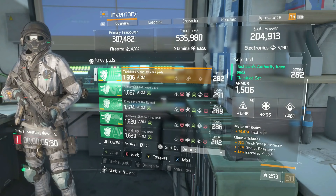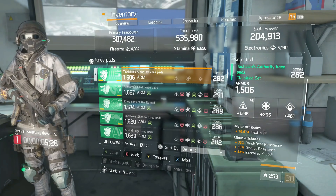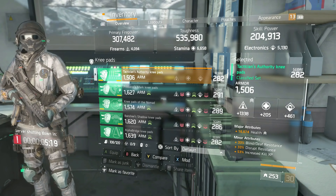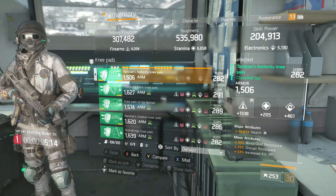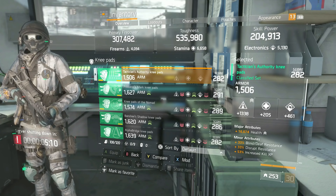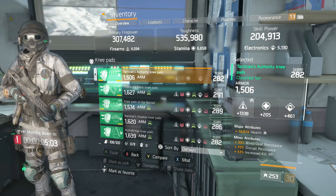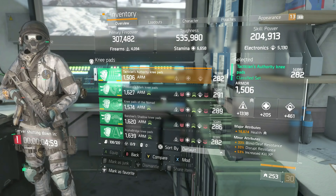On my knee pads I have health rolled. If you want to be a little more risky, you can roll crit damage here instead — technically the smaller your health pool the bigger your heals are because it balances out to the same number. So if you want more damage you can roll crit damage and still stay over 500k toughness, which I recommend. Since you don't have Nomad's proc or Striker's constant heal, if you want more damage get crit damage here; if you want survivability, roll health.